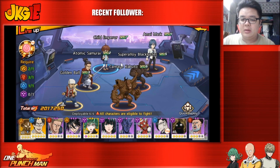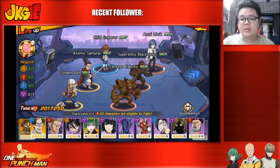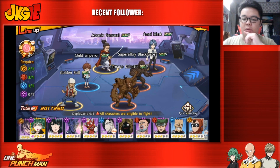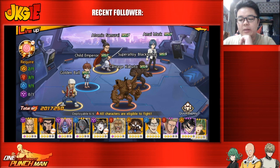Speed positioning doesn't matter much in normal arena unless it's core trials. In core trials, a lot of units share the same base speed, so swapping them left and right actually changes who goes first. The speed order goes from position one through six, so a unit placed in the last spot will probably act last.